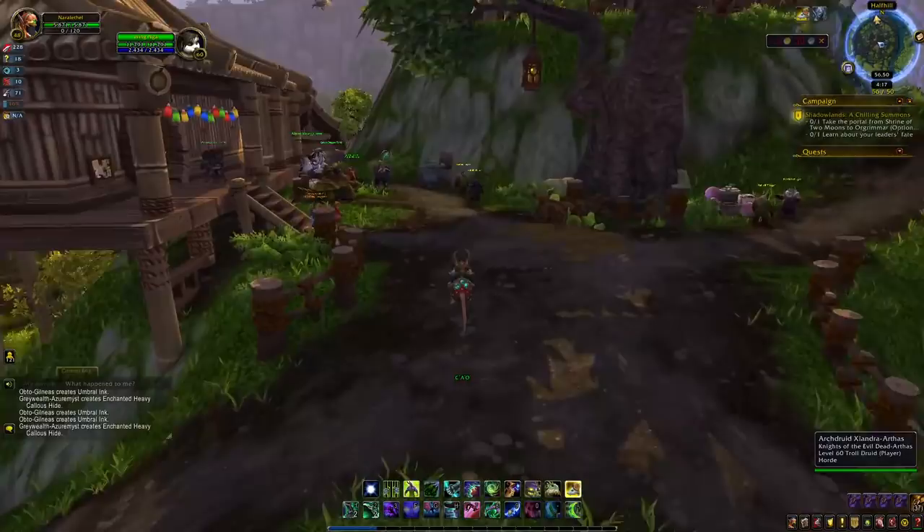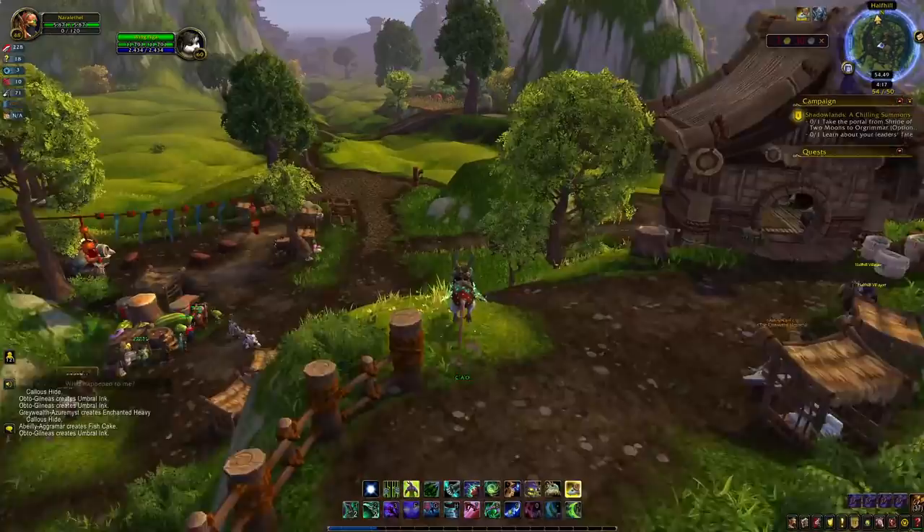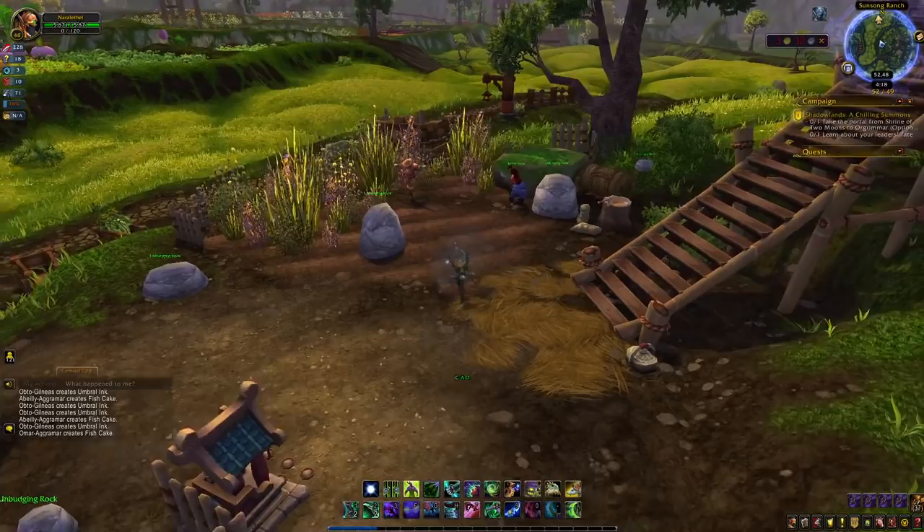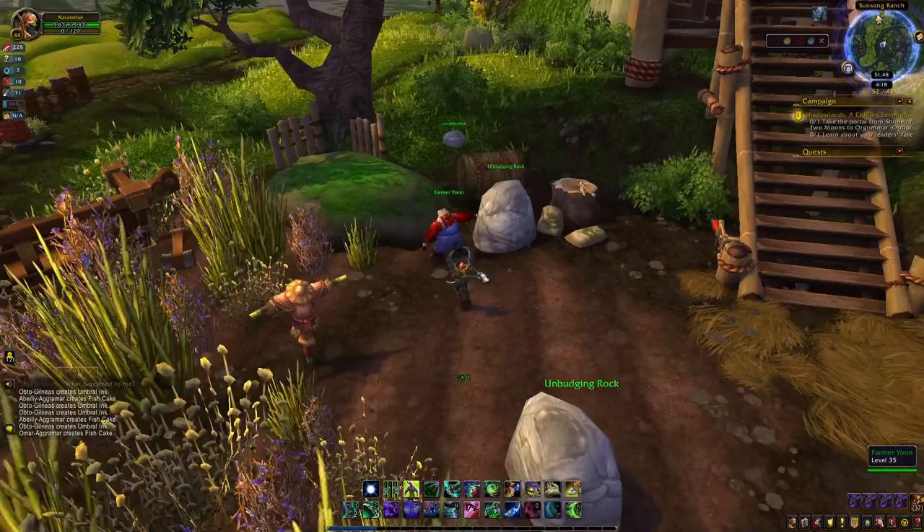If you want, you can put your hearthstone here, but if you're still doing Shadowlands stuff you can just go to your major city in Shadowlands, take the portal to your major city, then go through the Mists of Pandaria portal and fly here. Or if you have alts, you can just leave them here and keep your main out in Shadowlands - whatever works for you.